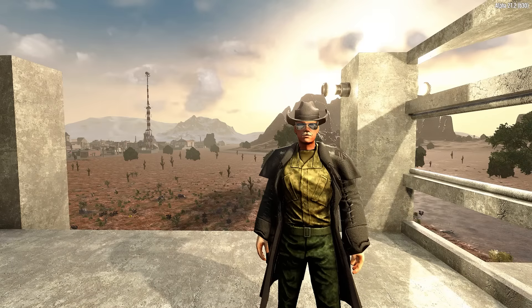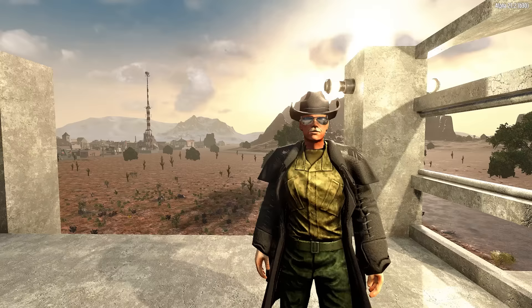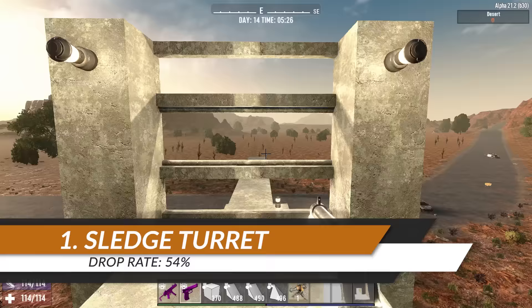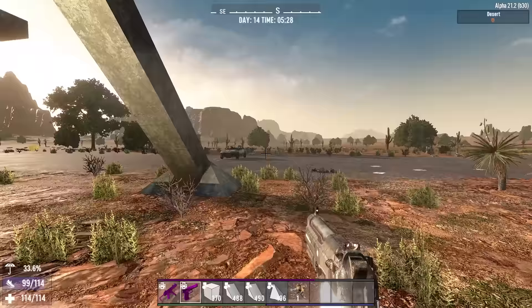G'day everyone, my name is CautiousPancake and today I'm going to run through the top 10 ways to drop zombies from your horde base path. We'll look at some of the pros and cons of each approach and check how effective they are at dropping zombies. Here's the elevated horde base that we're going to use for our testing — it's elevated 12 blocks off the ground to avoid as much of the rage mode as we can.